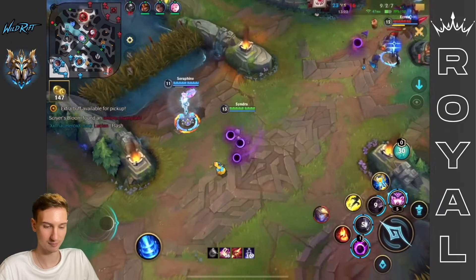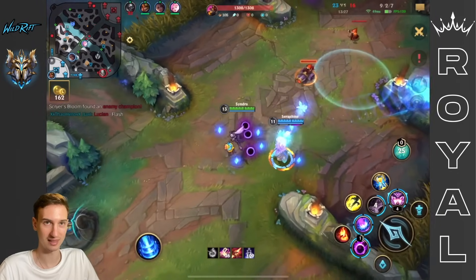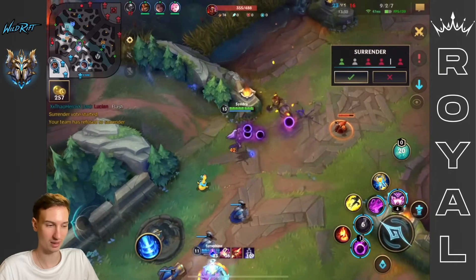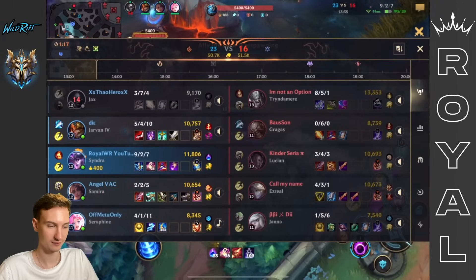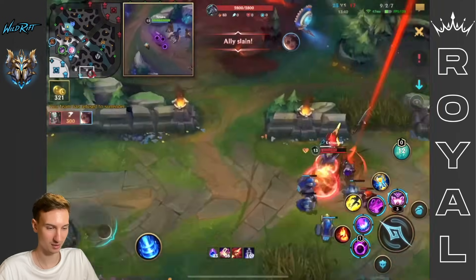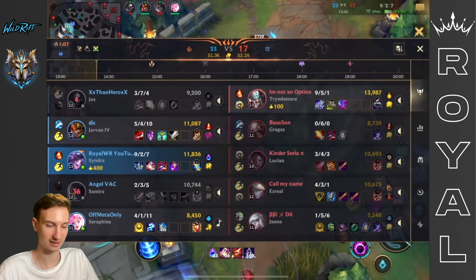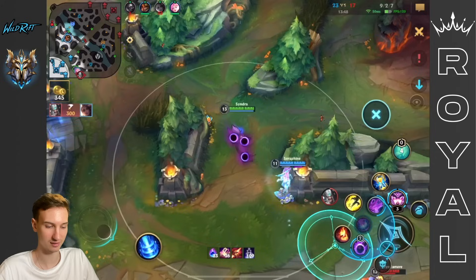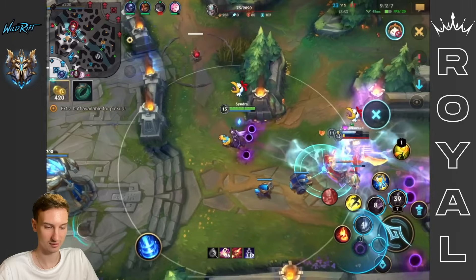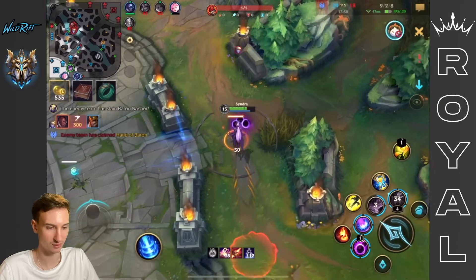Good stun, decent poke. I could have overextended for the ult, but I'm playing very cautiously — I don't want to make mistakes and lose these stacks. Samira is going to probably go down to Tryndamere — that's not good. We need 11 more passive stacks to get our 12% AP. We already have all of our abilities upgraded, which is nice. We need to deal with Tryndamere. He still has ult, but I do have Stasis, so I should be fine.